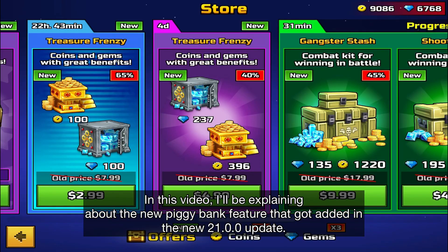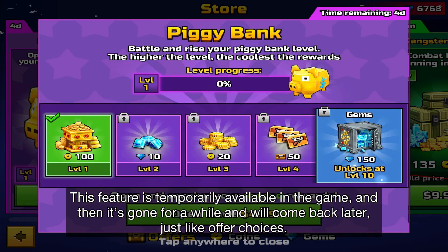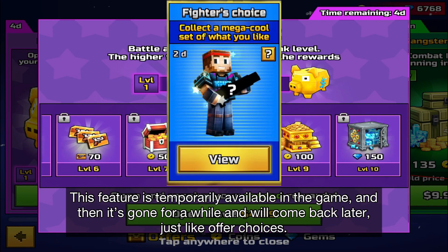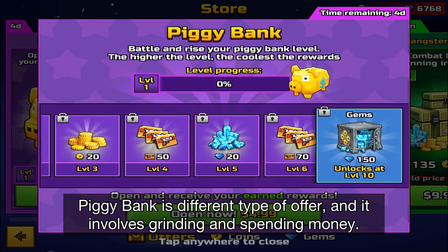Hello. In this video, I will be explaining about the new piggy bank feature that got added in this new 21.0.0 update. This feature is temporarily available in the game, and then it's gone for a while and will come back later, just like offer choices. Piggy bank is another type of offer that involves grinding and spending money.